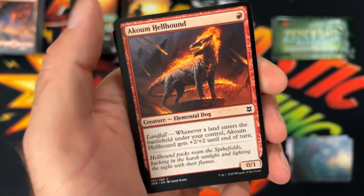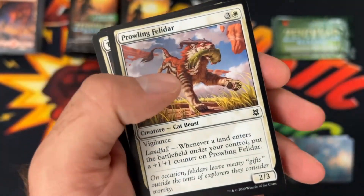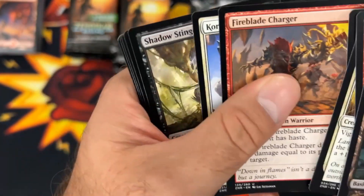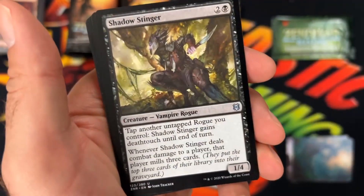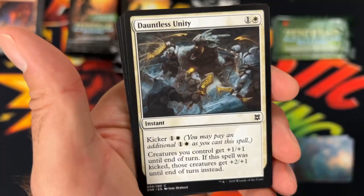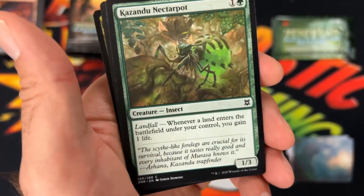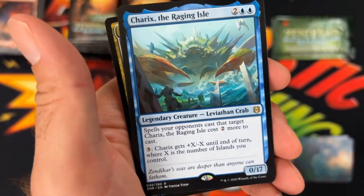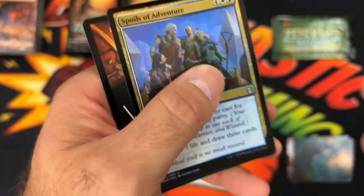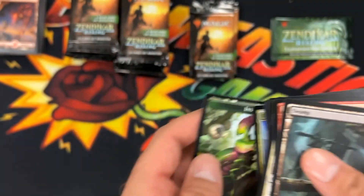We've got Swamp, the Hellhound, Prowling Feldar, Tazim Raptor — some commons. Uncommons: Malacure Rebirth. That's a good uncommon in this set. And then a common, common, and then Charrex — that's a rare — with the Spoils of Adventure foil uncommon and our little token.